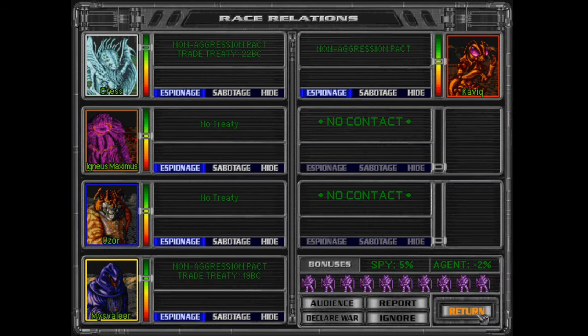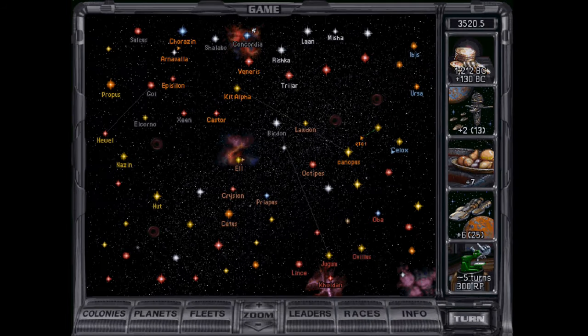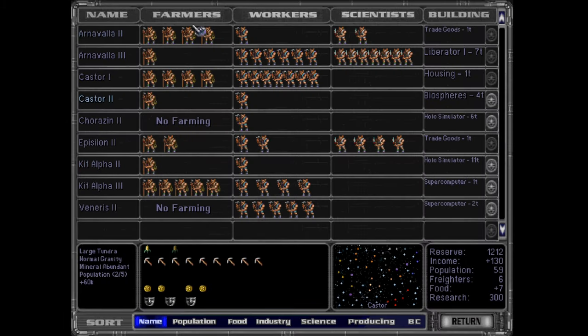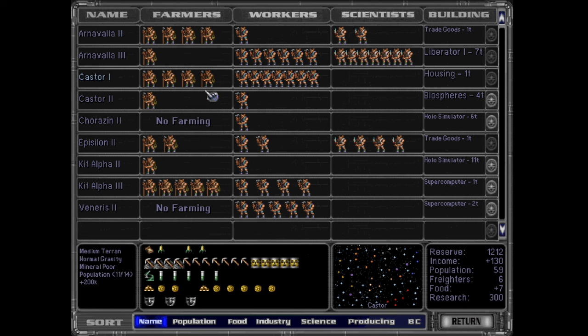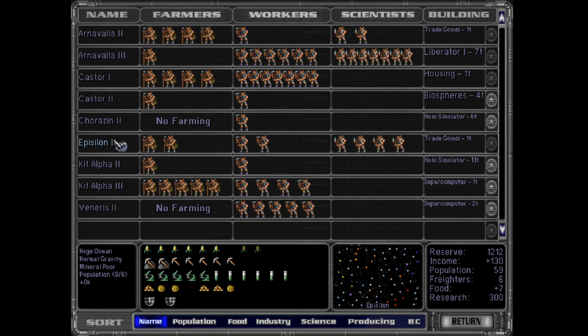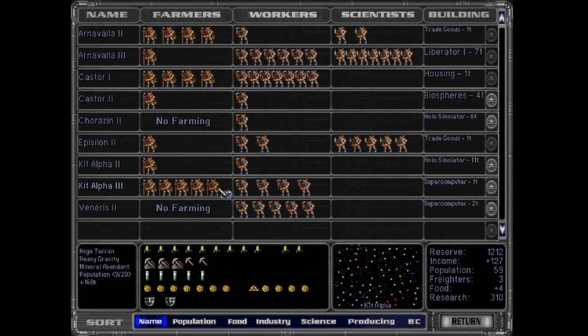Not going to accept that. We're producing too much food. Do we have enough freighters? We have six extras, so we should be okay. I wish we could take the farmers off of this planet, but it just produces so much food there. The main one is the ocean world — doesn't really need to be making food. The heavy gravity world shouldn't really be making food either.